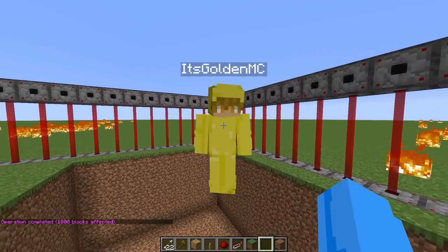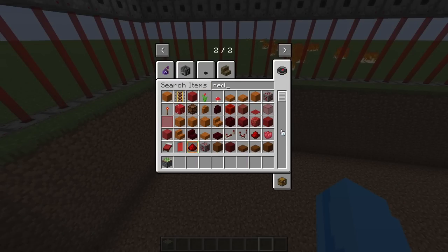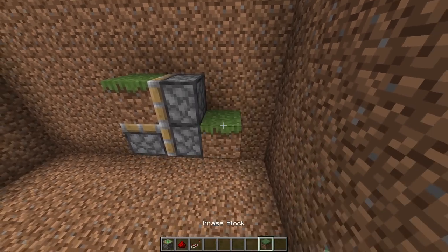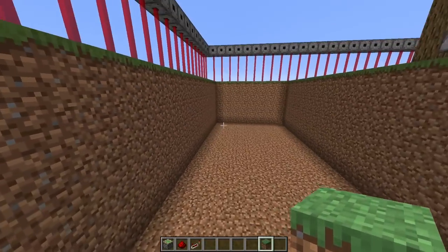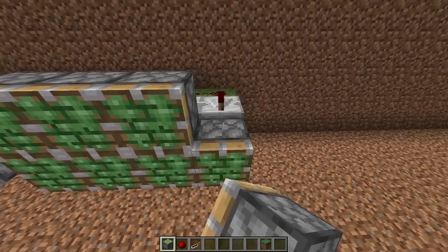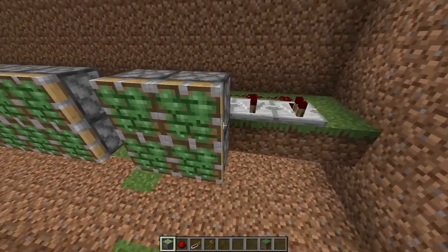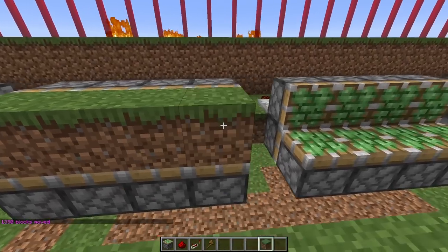Next we're gonna grab some sticky pistons, some redstone, and some repeaters. Then we're gonna get some pistons in a formation like this, and place some redstone behind it like this, and repeat the pattern all the way to the end of the hole. These creepers aren't gonna stand a chance — they're totally gonna lose to us. All right, almost done with the redstone. It's already looking so complicated, but it's gonna be so cool!